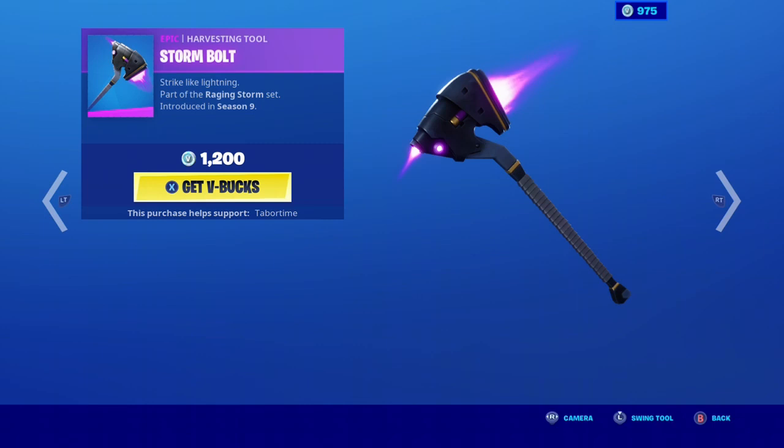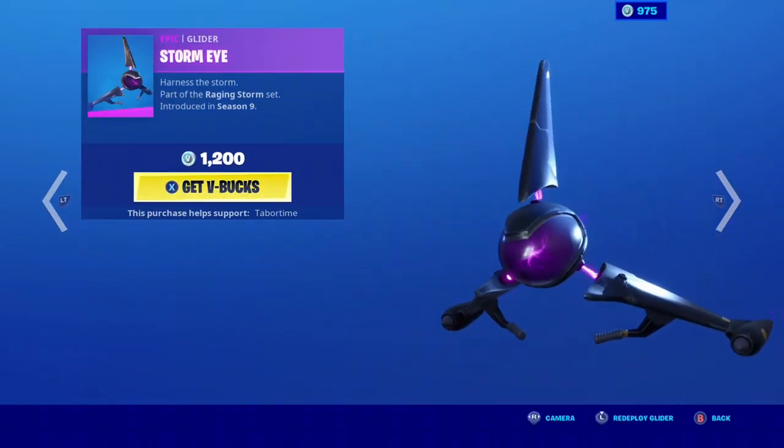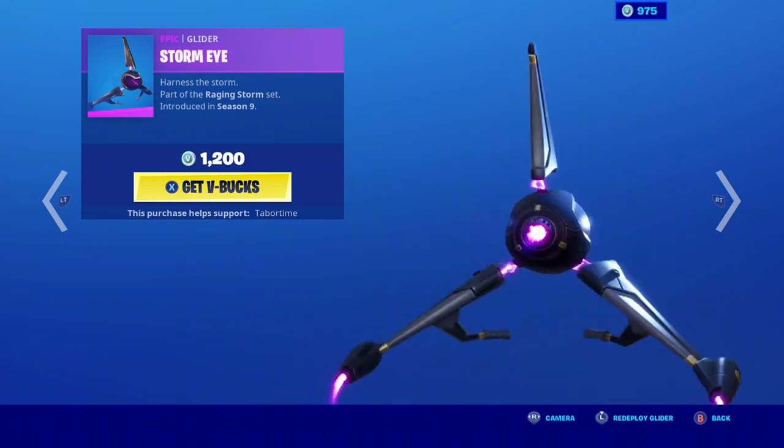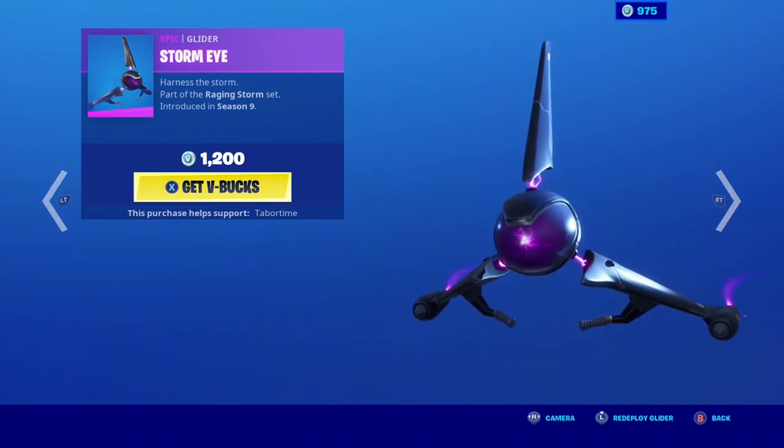We have the Storm Bolt. It's a pretty cool big axe. Pretty nice. We have the Storm Eye. It's a pretty nice glider. Kinda pricy though.